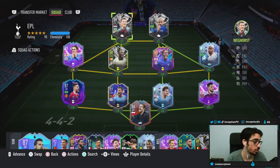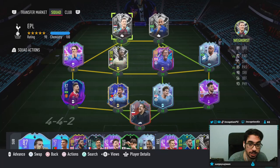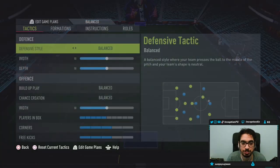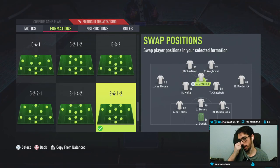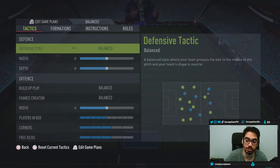We're also going to be trying out the Weghorst card — apologies if I'm mispronouncing that — also on an Engine chemistry style. With Richarlison, we'll be using him up top in the striker position. We'll pair him alongside Jack Grealish and use him as one of the strikers with the instruction of getting in behind, stay forward as usual. We'll see how he plays — hopefully he's a beast.